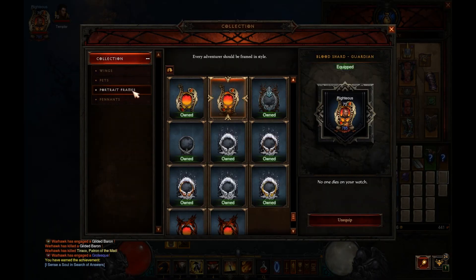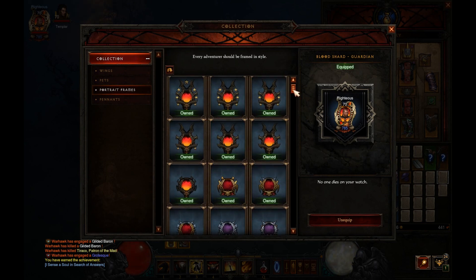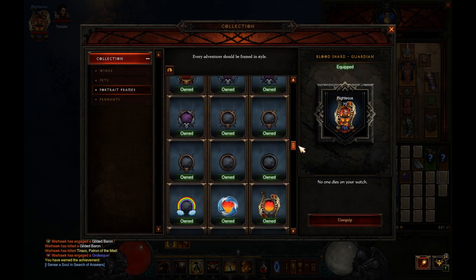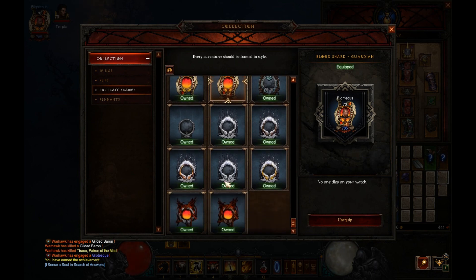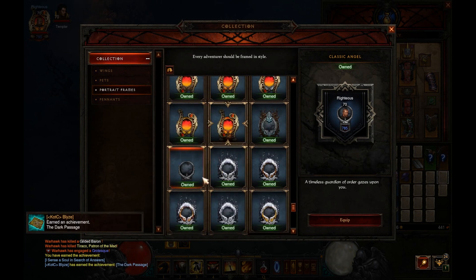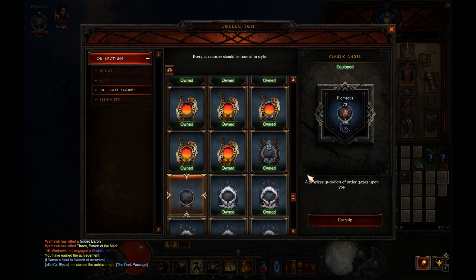Go ahead and go to collection under portrait frames. It's kind of hard to see — it doesn't look very unique from all the other portrait frames that I have, but it'll be at the bottom. It doesn't even look like a portrait frame; it's not really that great. But if you like to collect achievements, you'll obviously want to get this one — Classic Angel. I was kind of hoping for something more unique and cool looking, but it's okay. Go ahead and click on it, then equip it, and you'll see the top left corner change from one of the season portraits to that one. Pretty easy; it doesn't take too terribly long. If you have any questions, comments below. Thank you for watching and see you in my next video.